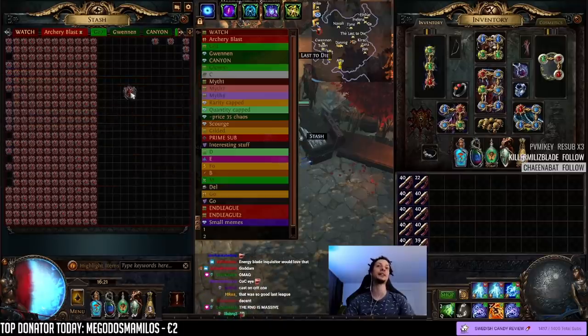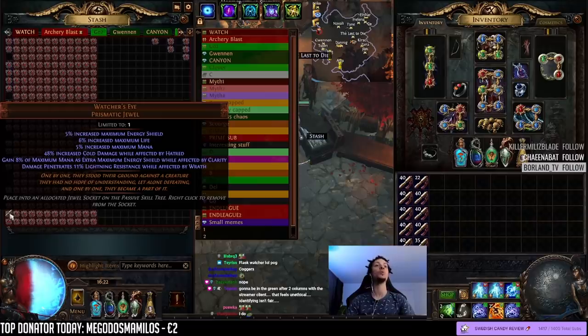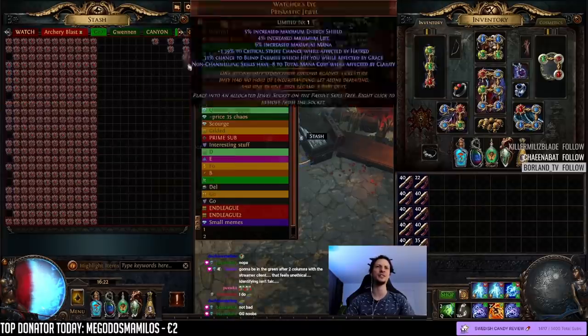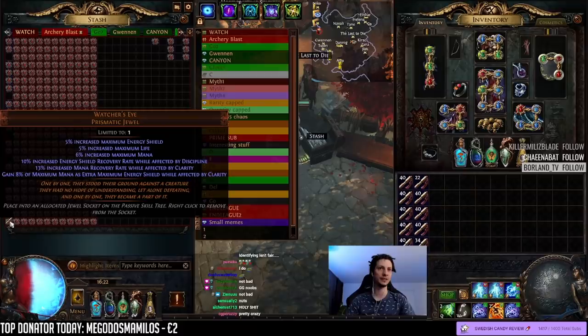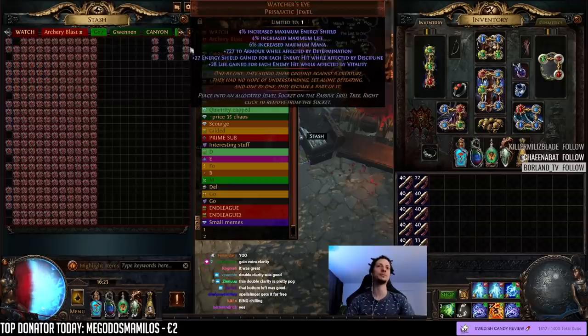Cold damage, Hatred, lightning pen, Wrath, and the gain mana as ES — Clarity. I don't know if it's good enough for the corner, I'll put it here. I think the last one of the first row is gain Clarity and then mana recovery rate and faster increased energy recovery rate — not great.